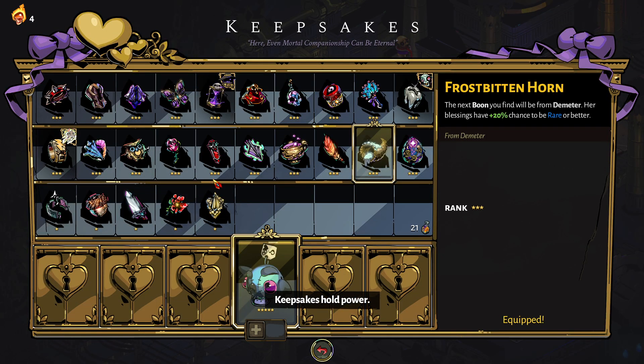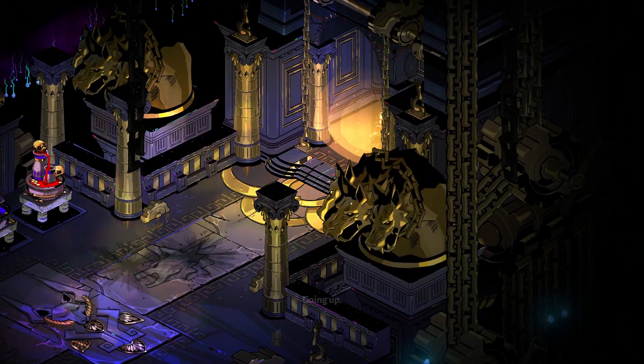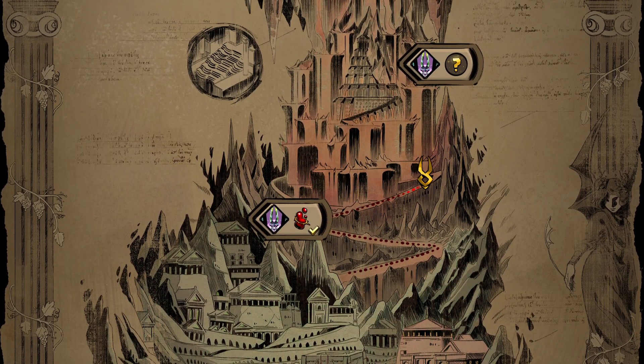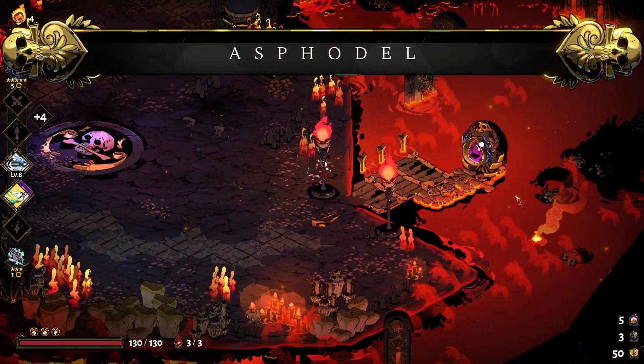Keepsakes hold power, so let's go ahead and switch to Artemis, so that way we can get her boons. Then we can get the whole thingamajig with the homing — very good at homing into things. Let's think about getting that going.